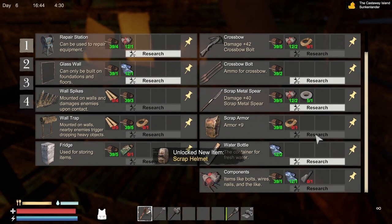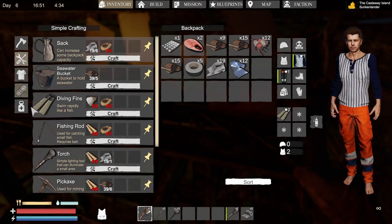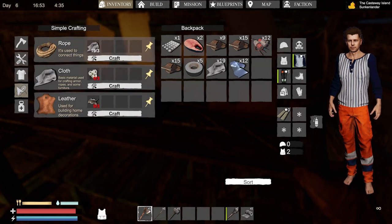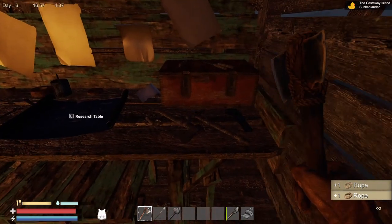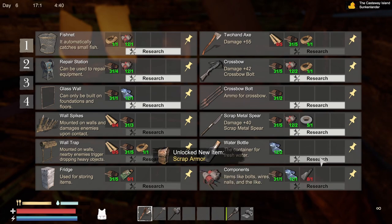Let's build ourselves a helmet. Let's make some rope. Here we go - rope. We'll get two of them, and that way we can make some armor.